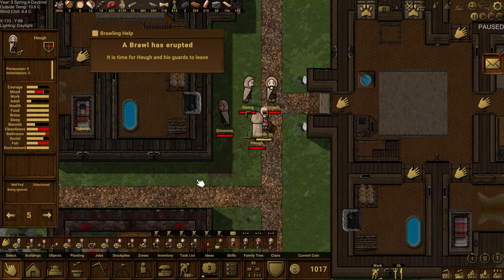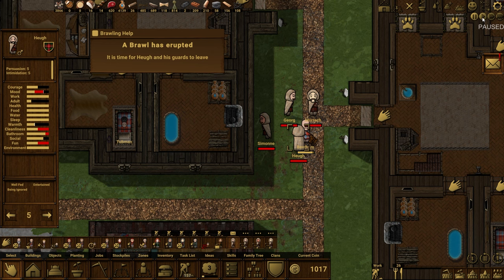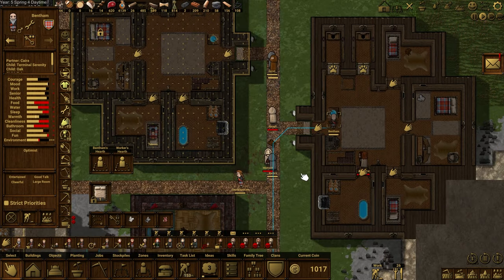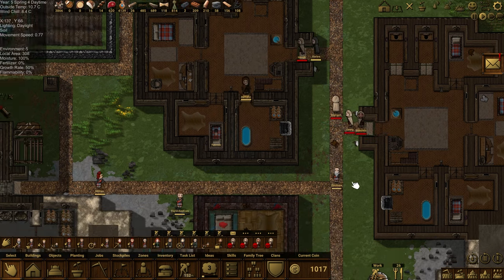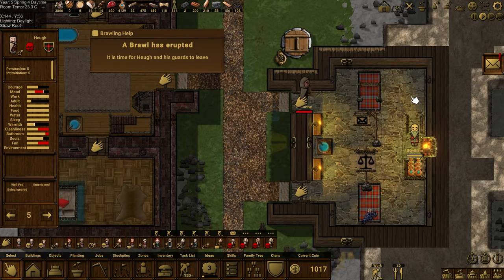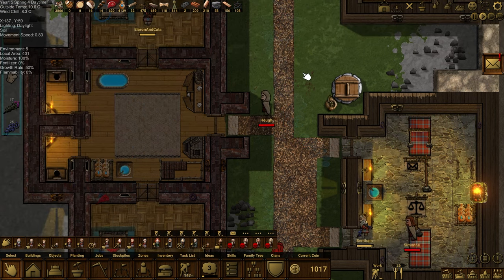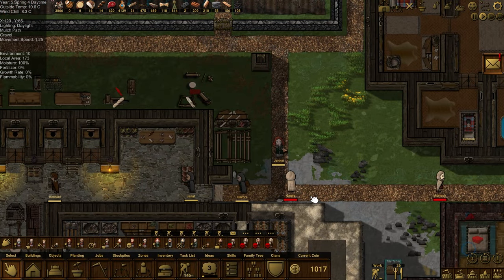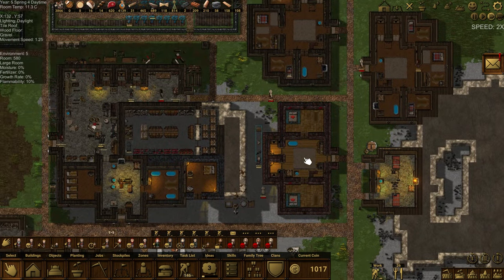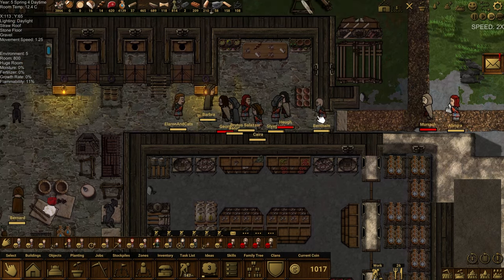A brawl has erupted — it's time for Hugh and his guards to leave. I think Bentham is probably going to suffer quite badly here. Everyone is short — Bentham, don't run away! There is a fight, my dude. Stop ignoring the invaders. It seems that people don't really agree — well, that's certainly one way of dealing with the fight, just to ignore it. Maybe what I needed to do is wait for people to actually gather together at the very beginning instead of just saying hey, we'll acknowledge your message right now. Stick's genie has shown up for the fight — now they're throwing down properly.